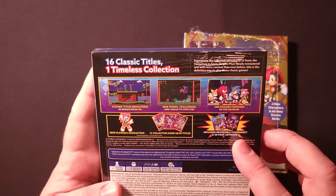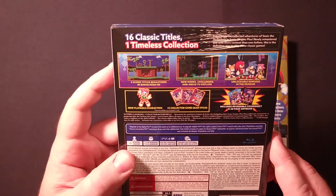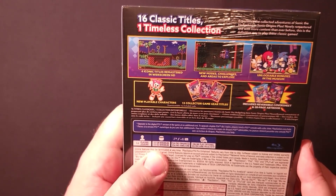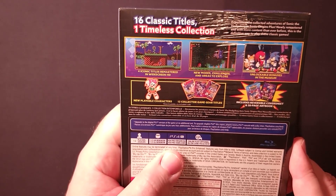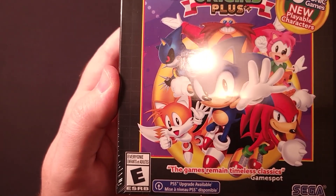It also includes 12 of the original Sonic Game Gear games. The physical version has a reversible cover sheet and a 20-page art book. The game supports one to two players, requires a 5.5 gigabyte download, has PS4 Pro enhancement, and this PS4 version can be upgraded to the PS5 version.